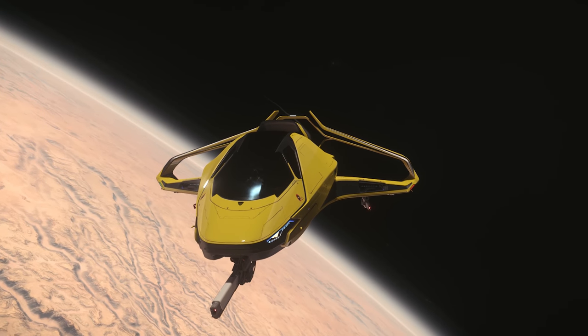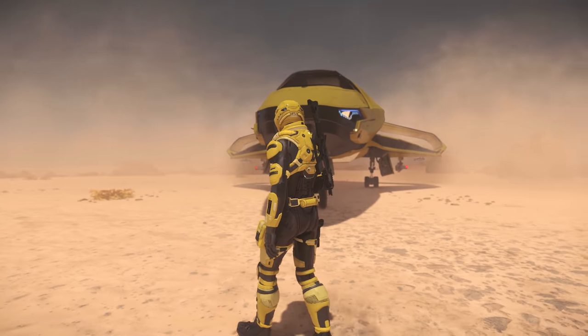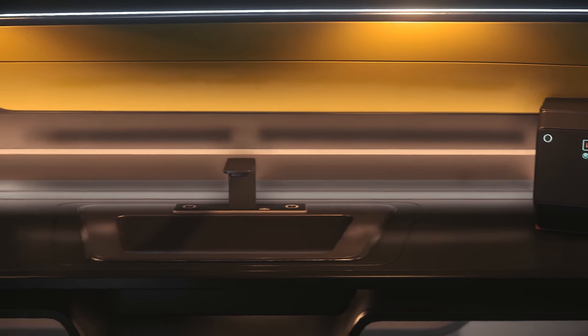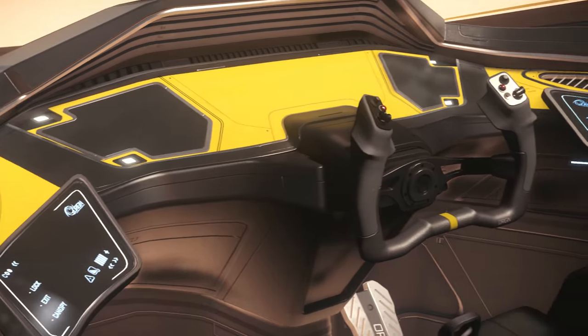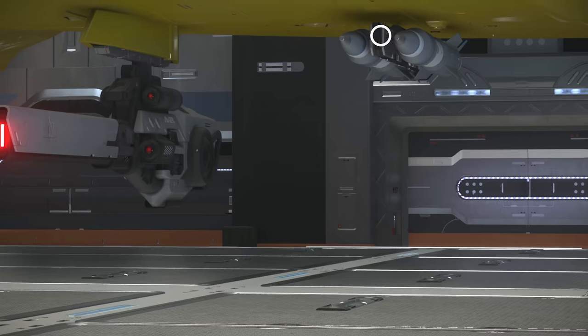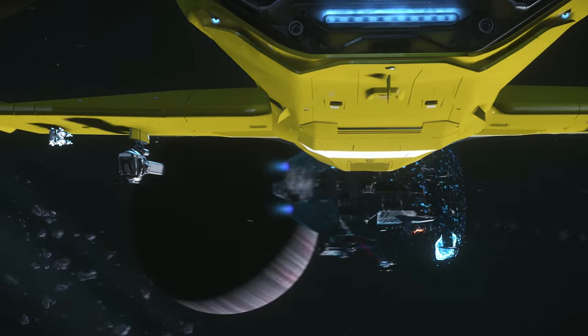The Origin 325A. Today we'll start off with a pre-flight walkaround examining the weapons package and exterior of the ship, an interior walkaround showing current features the ship offers, reviewing the flight deck, analyzing flight performance, the new loadout options, tactics and loadouts, and wrapping up the video with my final thoughts on the ship. Let's begin.